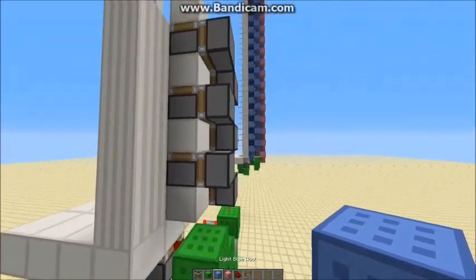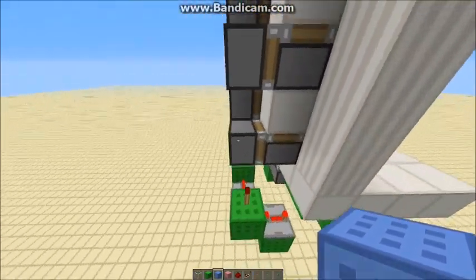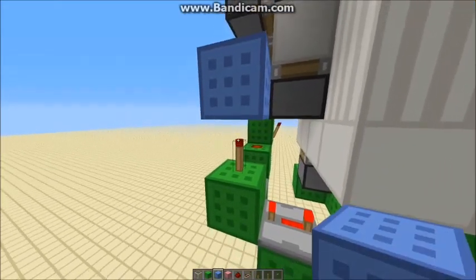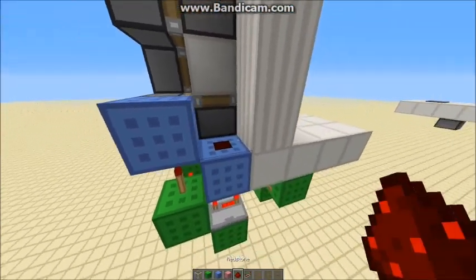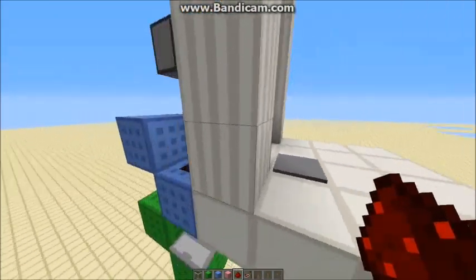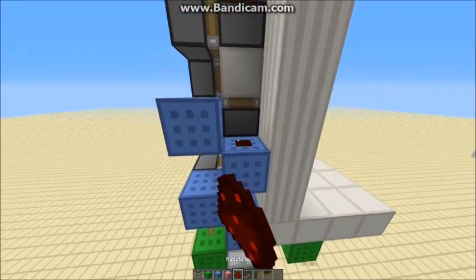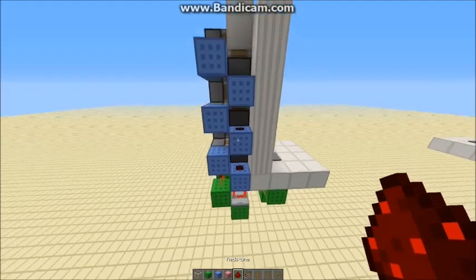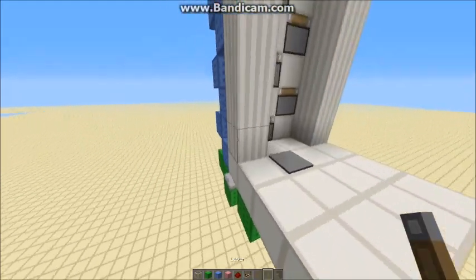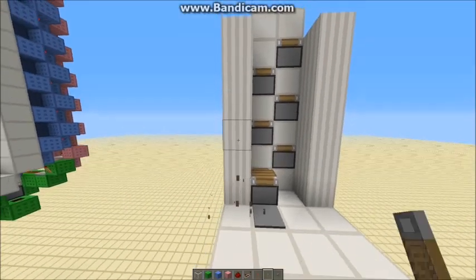Next you want the blue circuit which controls the pistons. I'll do this side first — that signal needs to go into a block to push this piston out, and then some redstone to extend this piston by powering it here. Continue that pattern up. For each piston you want to do that — when you power any of them it has to be in the chain so it extends properly, but when you actually use it that won't be a problem.